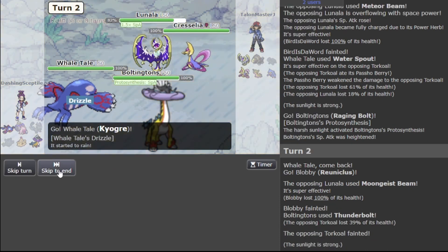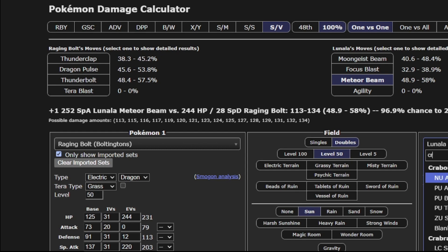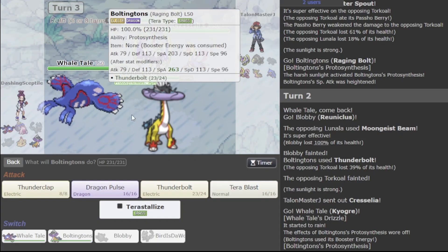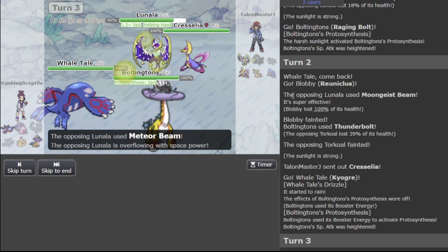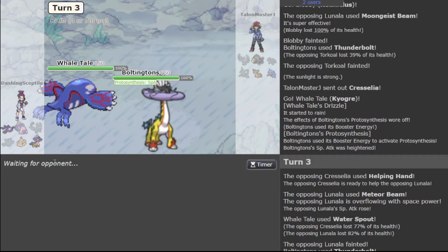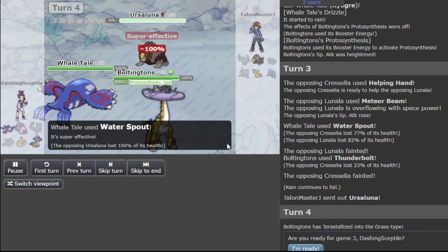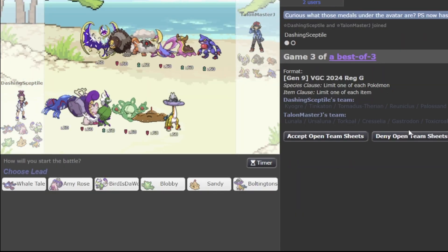I'm going to use Water Spout. Cresselia will live this hit basically — Thunderbolt is my best click here. Water Spout and Thunderbolt on Cresselia — used the Power already, that's dead. Cresselia is dead. Now Ursaluna comes in. Water Spout, Tera Grass, Dragon Pulse on Ursaluna — we're still in this! That was close, but okay, we pulled through for Game 2.